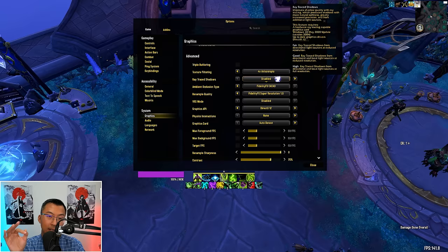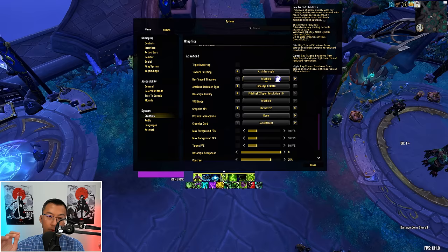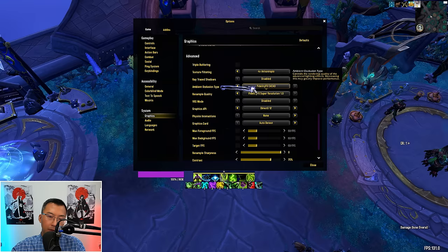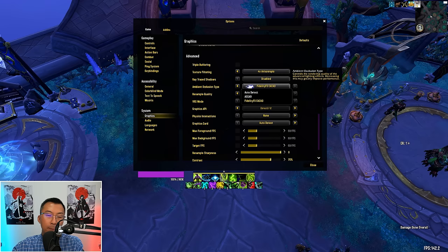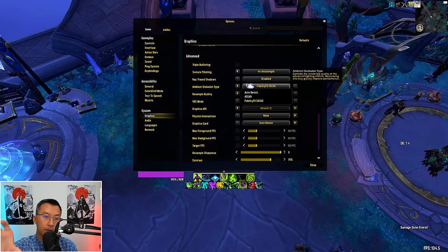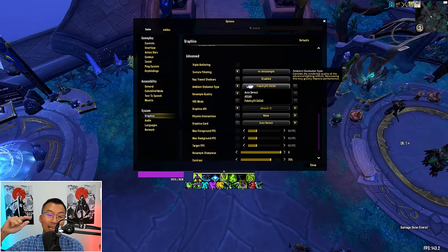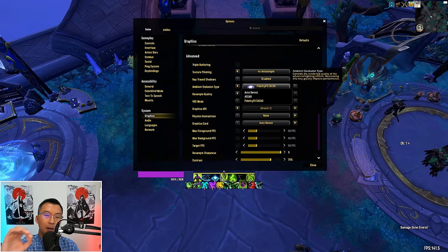Ray Trace Shadow enhances shadow quality using ray tracing — creating shadows that are more realistic with softer edges, more accurate, and cast from additional light sources, adding depth and detail to the game's visuals. But it is an absolute FPS killer, so I always have this disabled. There's no game mechanic that benefits from ray tracing — disable this. For Ambient Occlusion Type: this is the concept where overall lightness affecting a surface is diminished by nearby surfaces blocking scattered light. Just pick FidelityFX CACAO — the newer ambient occlusion technique introduced in the Shadowlands expansion. It gives you the same visual quality but uses the least resource among all the options.